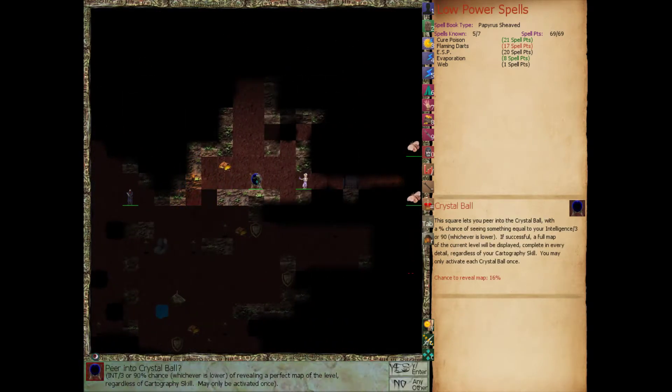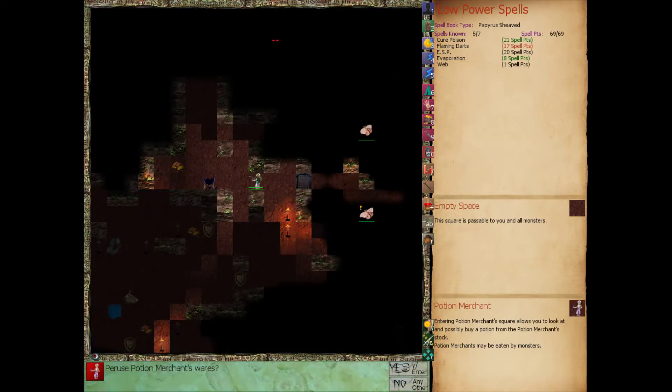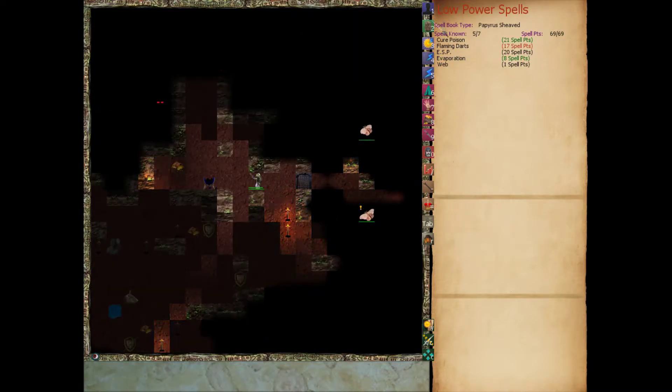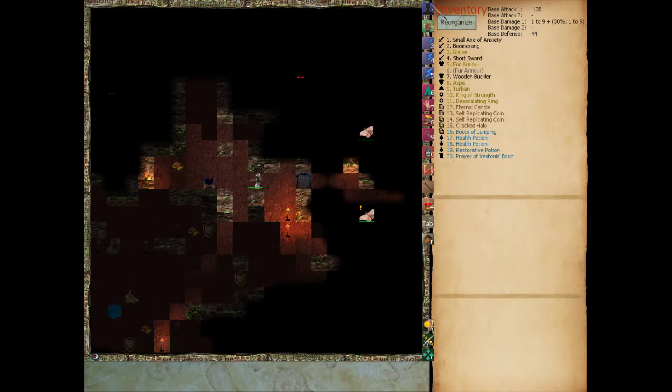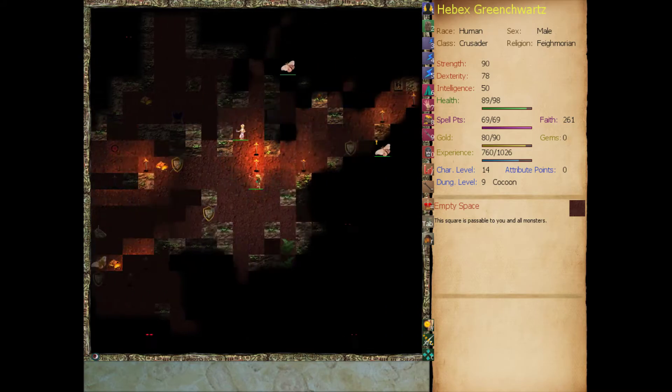Let's see what this guy has - let's use the crystal ball. Based on our intelligence, there's a chance we reveal the entire map of the level including every detail no matter what your cartography skill is. 16% chance for me. Nope. What are you selling, sir? Restorative potion - we still want that. Let's buy it. That'll get rid of any diseases we catch.